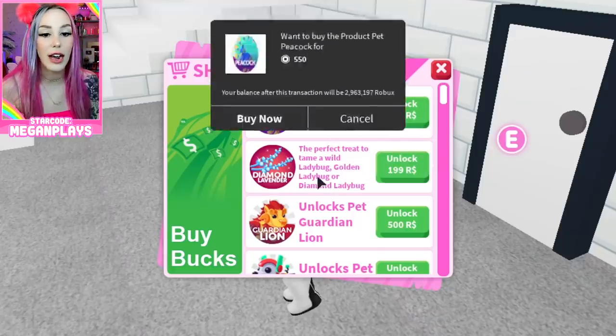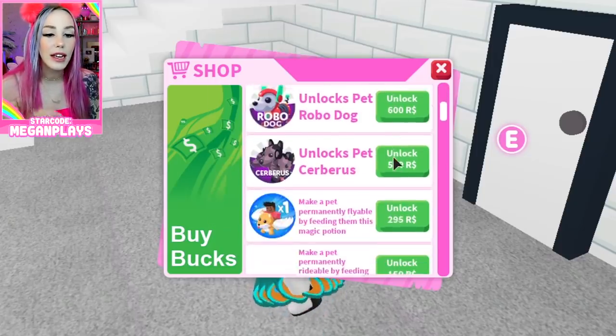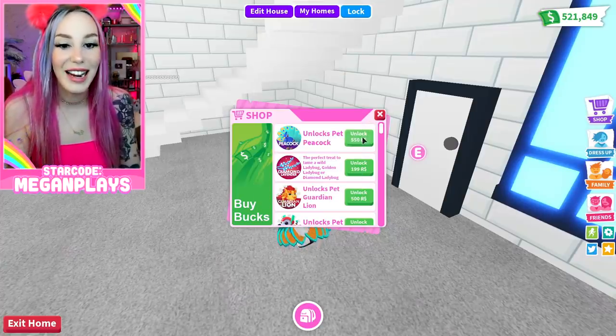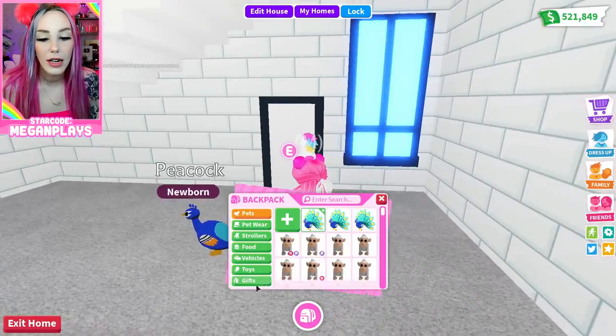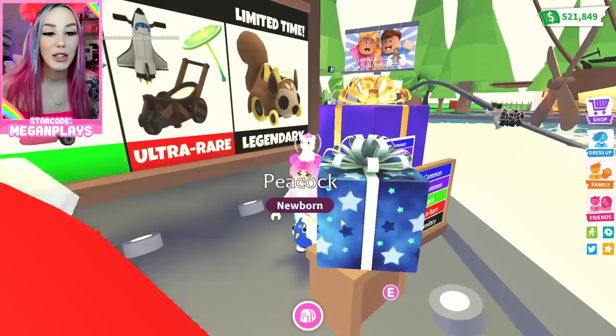I was actually kind of shocked - I thought it was gonna be 600 or 650, so it's coming in just a little bit less than I thought. But honestly I'm still surprised I got super close. We got a couple peacocks, let's go ahead and go to gifts and see what we can do. It's not very smart to trade in a rich server with Robux pets.